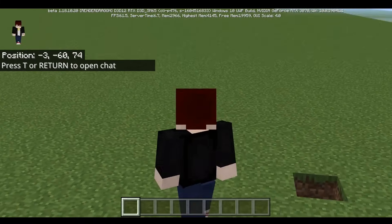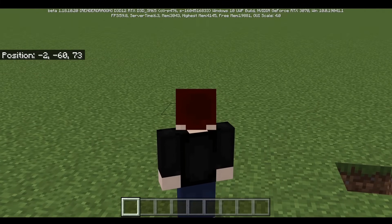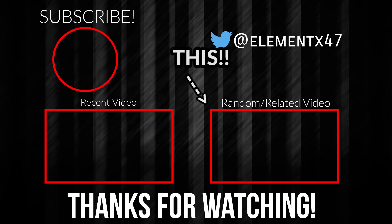If you want to see some cursed enchantments in Minecraft, such as Sharp Water — like the water is sharp, bro — then go ahead and check out this video. All right, thank you so much for watching, and see you guys in the next video.